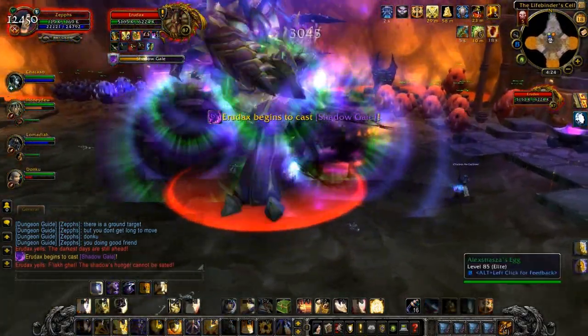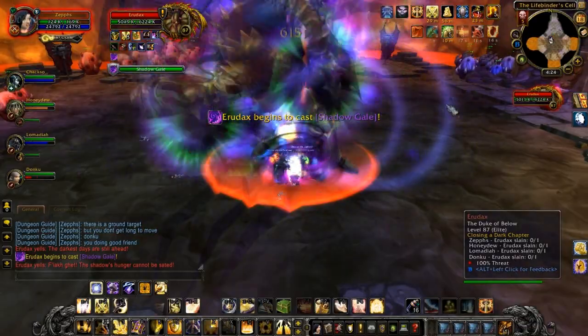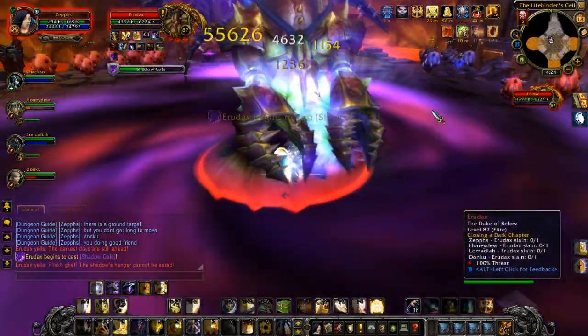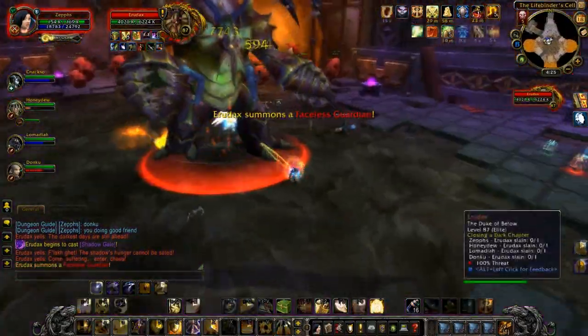The main ability of this boss is something called Shadow Gale. He places down a void zone that everyone needs to run to, and then covers the entire arena in a big swirling vortex. By standing in the void zone you are at the eye of the vortex and therefore take no damage.